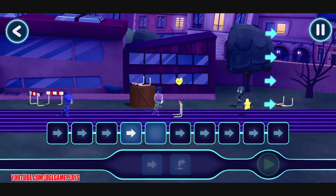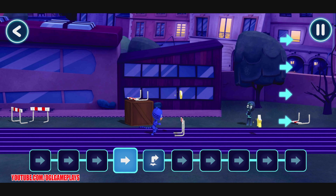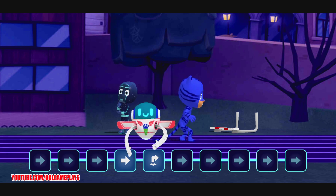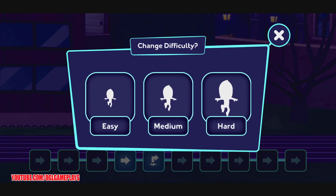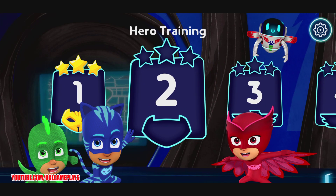Sometimes we will have to give our hero more than one command. Amazing! Now, let's see what happens when you tap the play button. You guided Catboy through the level. Great work, hero. You saved the day. That found all three stars. Maybe we should try a slightly easier difficulty. You've unlocked a new level. Let's pick a level to play.